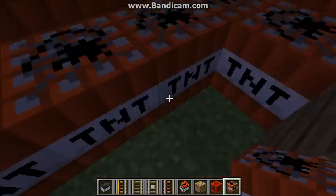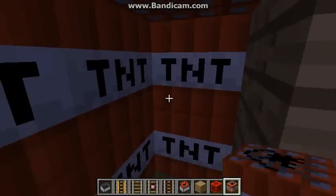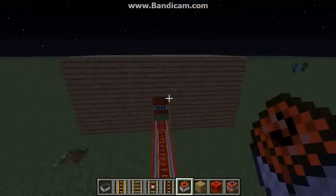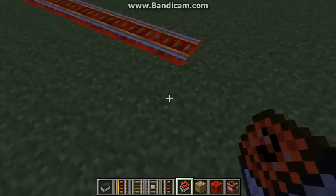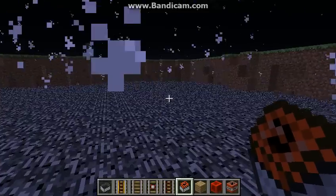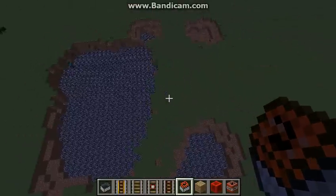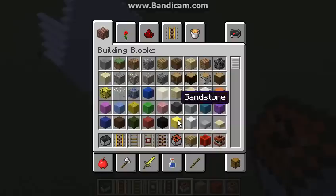So this is a TNT house, in case you've never seen one. This is how it looks. I'll be showing you what an activator rail does. Let it go — three, two, one, go! Explosion of lag! How did that look? Yeah, that's a pretty big explosion. Wow! Now let's move on.